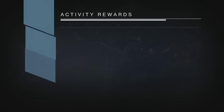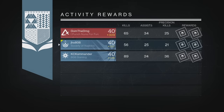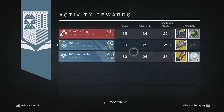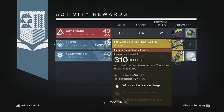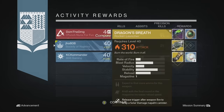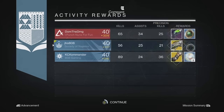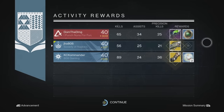Finally on my last character, my Titan, we ended up getting another Dragon's Breath Exotic Rocket Launcher. My other teammates got a legendary rocket launcher and a Claws of Ahamkara, so not bad there. At least we got two exotics on that one, even though I already have a fully leveled up Dragon's Breath.